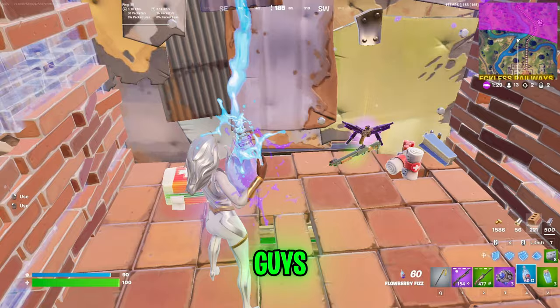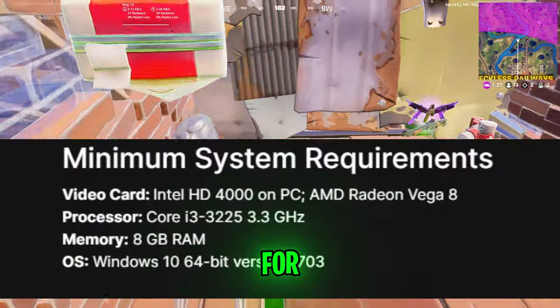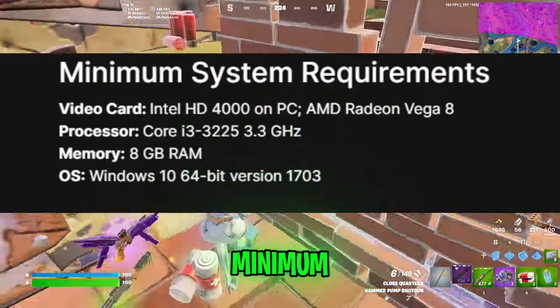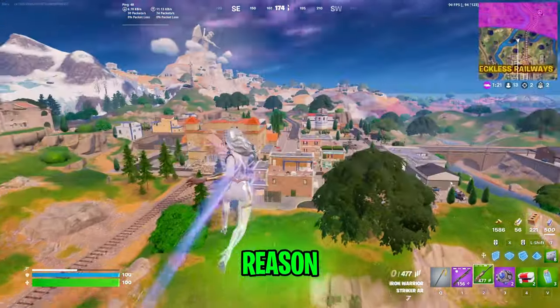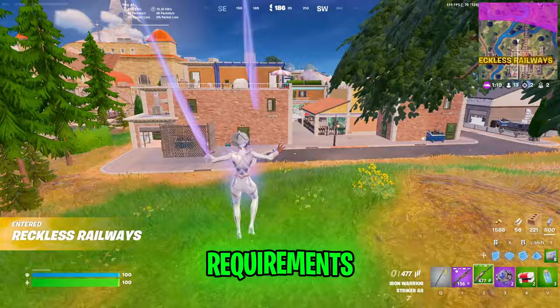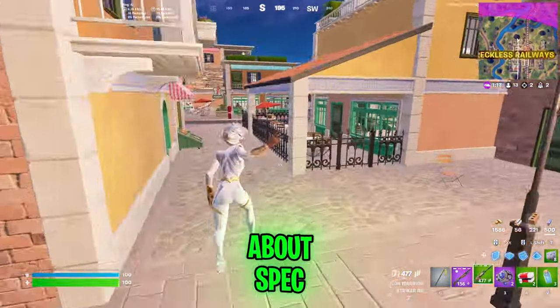The first fix is to check system requirements for Fortnite. Ensure that your PC meets the minimum system requirements because if it doesn't, that is a clear reason why you are crashing. You can find these requirements on Fortnite's page about spec requirements.